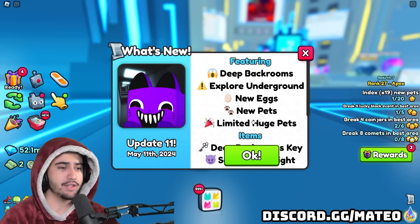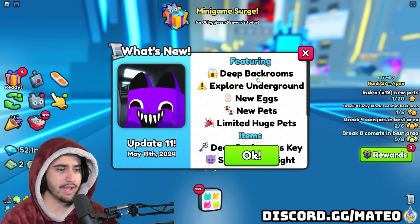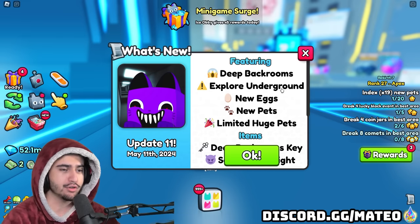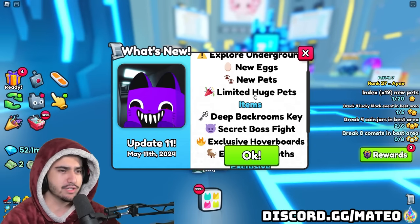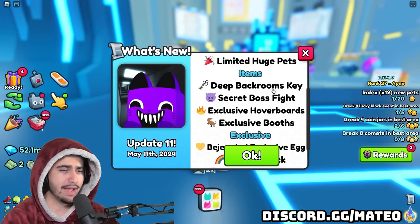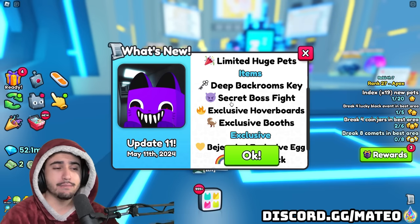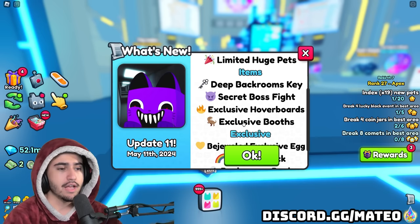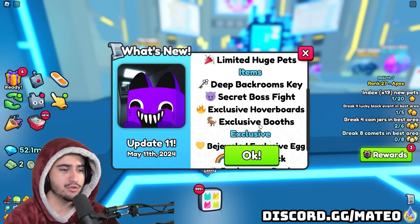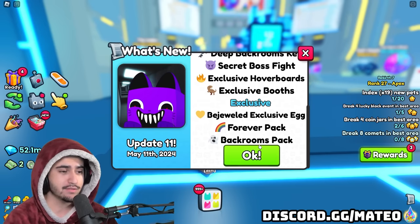Immediately loading in after the update we get some change logs. This addition to the backrooms is going to be called the deep backrooms, so we're going to be exploring underground. We got new pets, new eggs, limited huges — hopefully the free to play ones — a new backrooms key, the secret boss fight we saw in leaks from Big Games' Twitter, exclusive hoverboards, new booths, a new exclusive egg, and a refresh to the current forever packs.